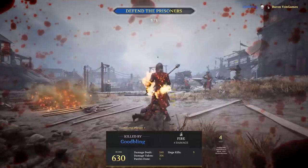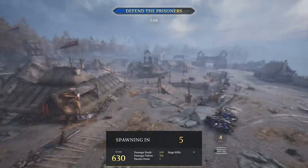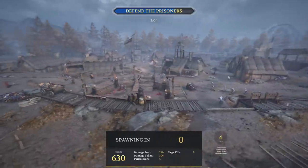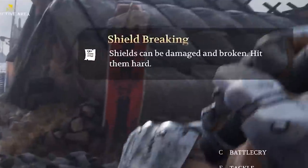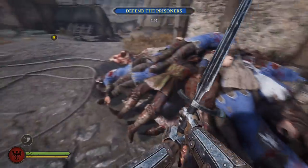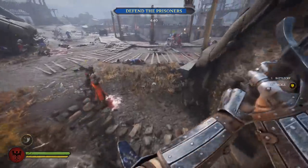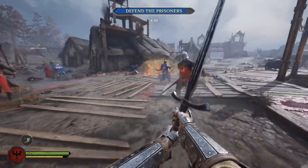Oh hello — I just have to survive long enough for reinforcements to arrive. Blow the horn! And then I burn to death, of course. This is like a makeshift village that's been fortified, or a camp — I can't really make it out. Shields can be damaged and broken — hit them hard. Are we the baddies? The red team is very mean. 'Being strong is never wrong' — these are the sayings we live by. Oh, I think I got a sword in his head!